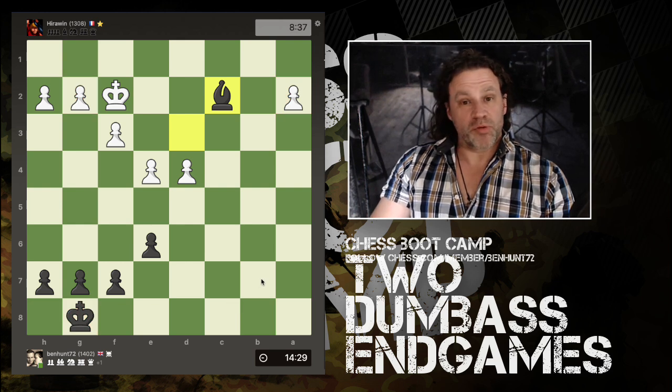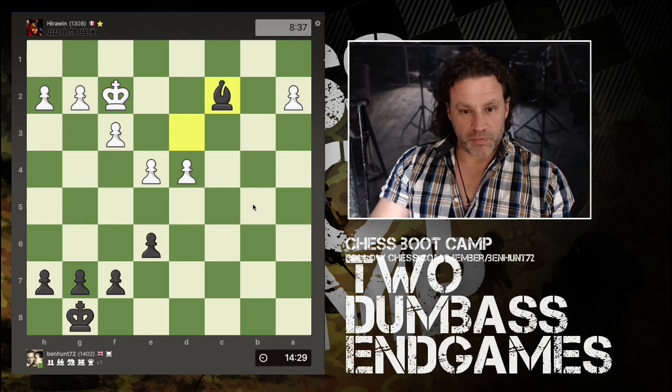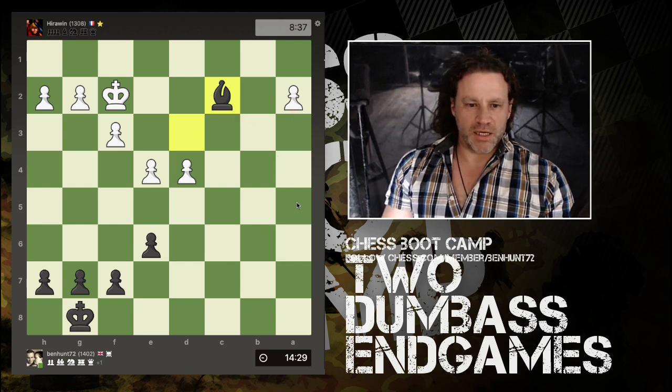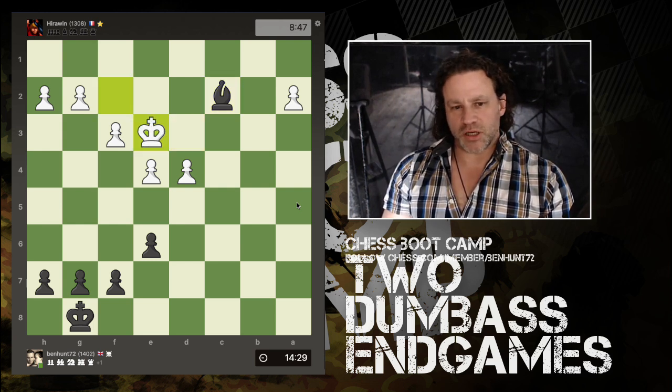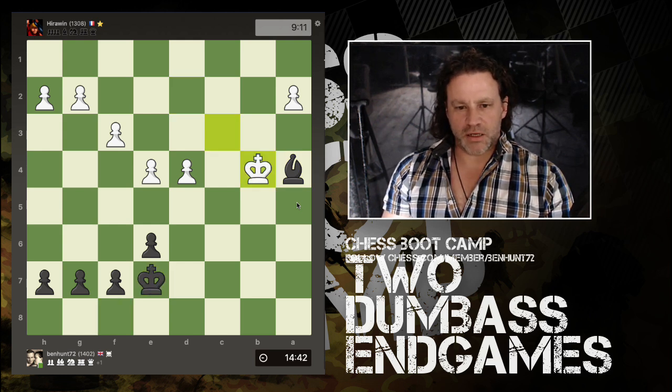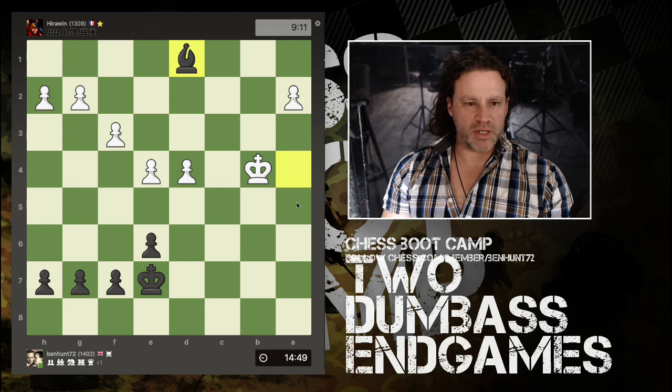Another way potentially is if the pawn goes here I can snipe it with the bishop. Would you like to see how I manage to throw away this winning position? King starts to come in, my king comes across — so far so good. Attack the bishop, bishop moves. Comes closer again, I bring my king in. Comes closer again, drop my bishop back to d1.